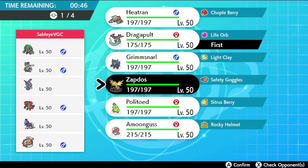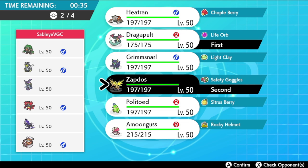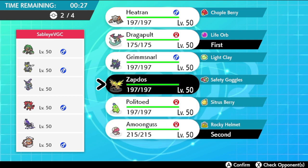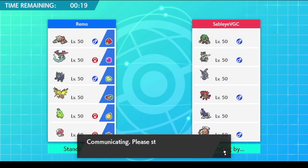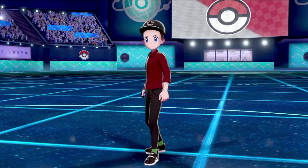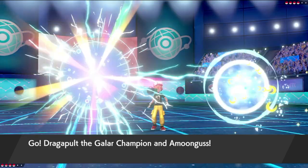Dragapult looks like a good lead because it can't be faked out due to the Ghost-typing. I might bring Zapdos to bait him into hitting it, then switch into Amoonguss. But let's just get Amoonguss out right away and try to set up a Dragon Dance, with Zapdos in the back — no reason to put it at risk. Politoid gets the rain up and makes Zapdos accurate in the endgame. Leading Amoonguss kind of forces in Feeney, and by cycling in Zapdos I can start putting him on the defensive.